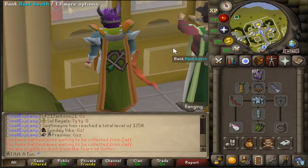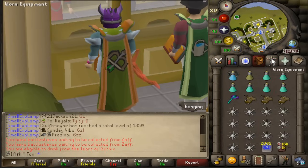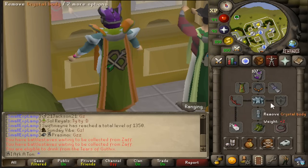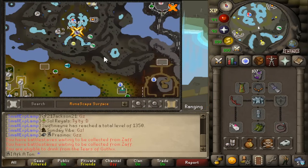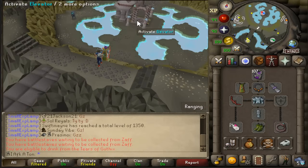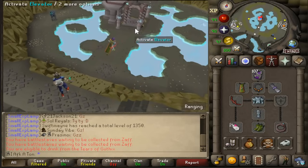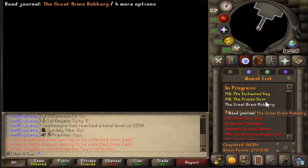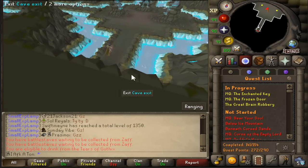Now let's talk about how to get there. If you have the Kourend elite diaries done, you'll have the Rada's blessing 4 and can teleport to Mount Karuulm. If you don't, the best way is either fairy ring code CIR, or a teleport to the battlefront and then run north. There are two agility obstacles but you should manage those easily. Once you're up there, make your way to the elevator. Note that you'll need either boots of stone, brimstone boots, or the Kourend elite diaries done — otherwise the ground will hurt you.